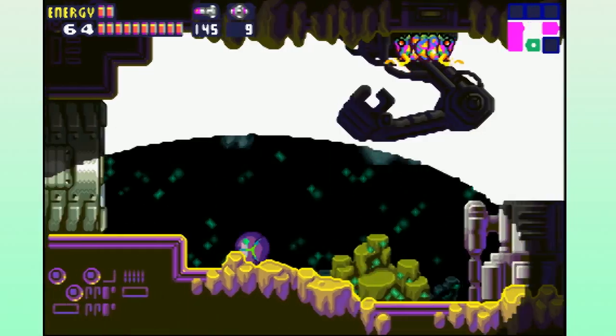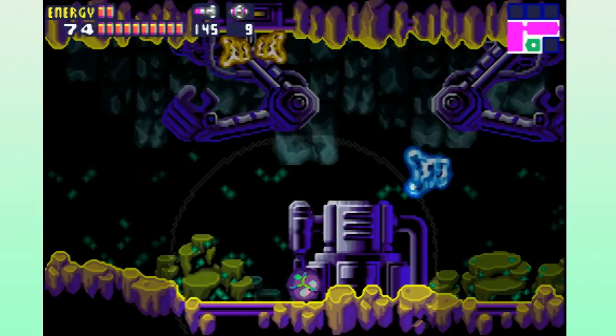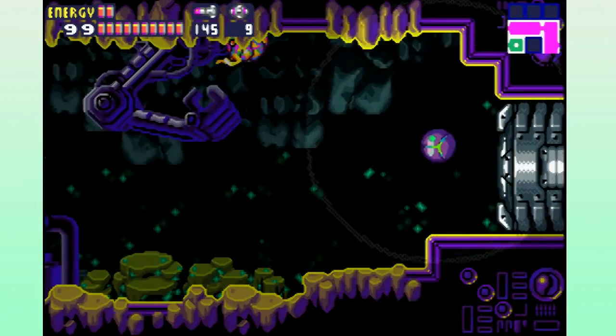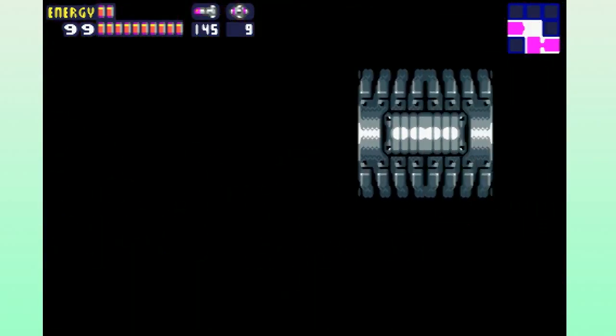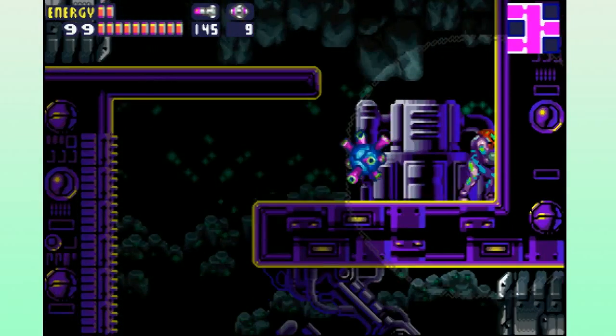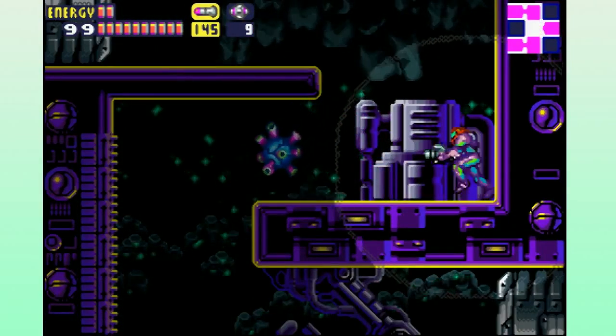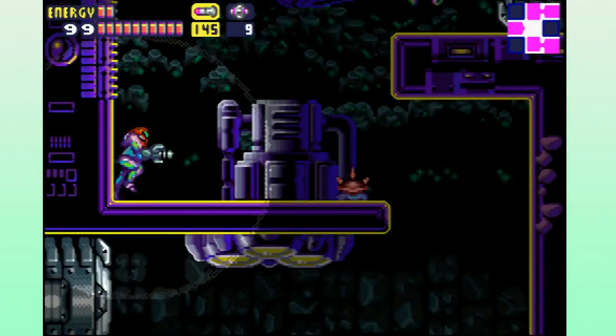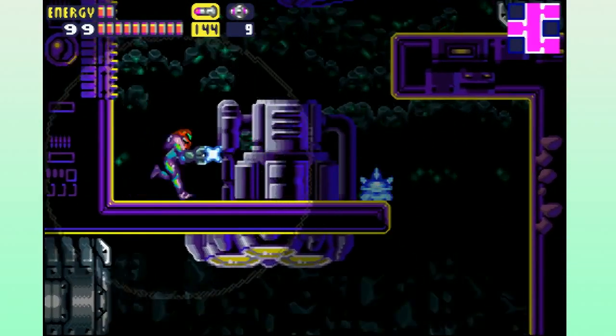You don't have infinite power bombs — grab it. Remember, you got the upgrade that stops them from doing damage to you. We're basically wandering around this area looking for the security robot. I like the noise it makes when I freeze something.